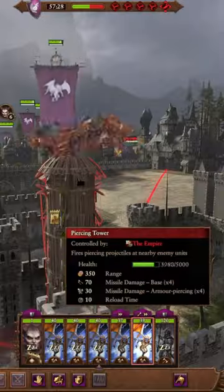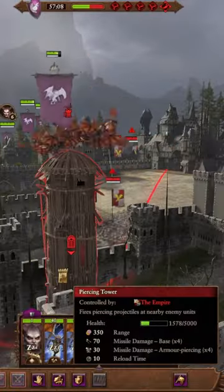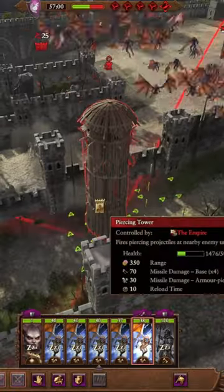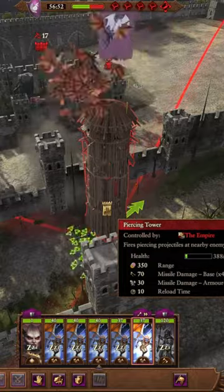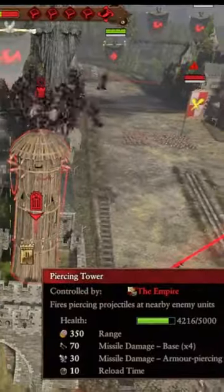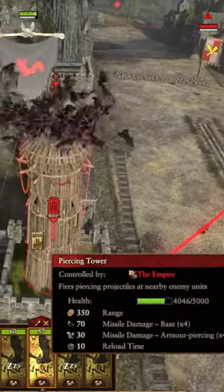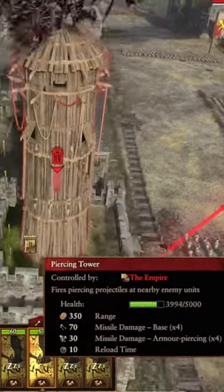The same thing applies to bats and furies. Although not quite as devastating as harpies, furies and bats are still really effective against towers. But to take those towers down as quick as possible, you have to keep repeatedly cycle charging. If you just leave your flyers in combat, they'll do that initial burst damage from their charge, but then their DPS will slow right down and they'll take a lot of tower damage before they destroy it.